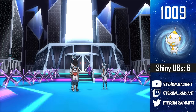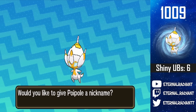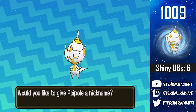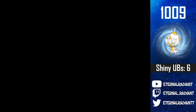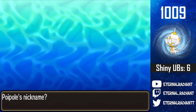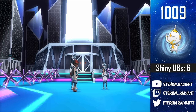So I reset my Ultra Moon file and played through it all over again to hunt a second Poiple. A thousand and nine soft resets later, I struck gold — 1009! My second Poiple! It's over! The first one took 31, this one is a thousand and nine. I completed the Poiple line! What do I even name this thing? I named the first one Honey — should I name this one Mustard? Honey mustard — yeah, I'm gonna do it. This is Mustard, the Shiny Poiple.